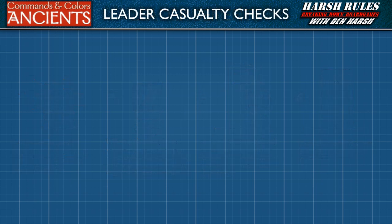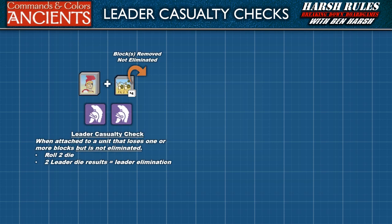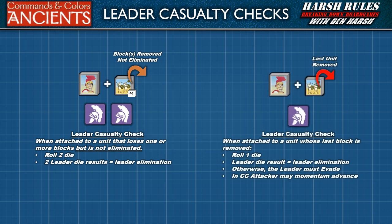There are a number of situations when a leader casualty check must be taken. When a leader is attached to a unit and the unit loses one or more blocks without being eliminated, there is a chance the leader may also be hit. Make a leader casualty check by rolling two battle dice. To hit the leader, the player needs to roll two leader symbols. Only one leader casualty check is made during any combat sequence. When a leader is attached to a unit and the unit is eliminated, leaving the leader alone in the hex, the leader casualty check is made with only one die. To hit the leader, a player needs to roll one leader symbol.